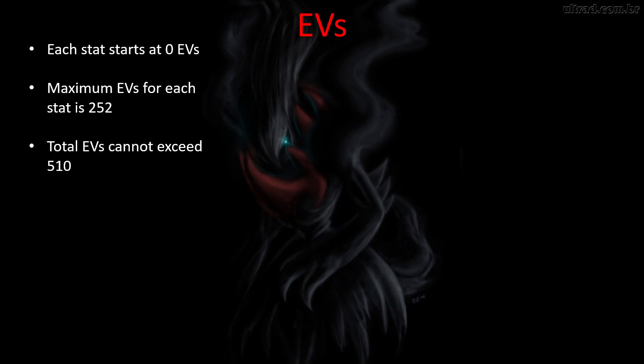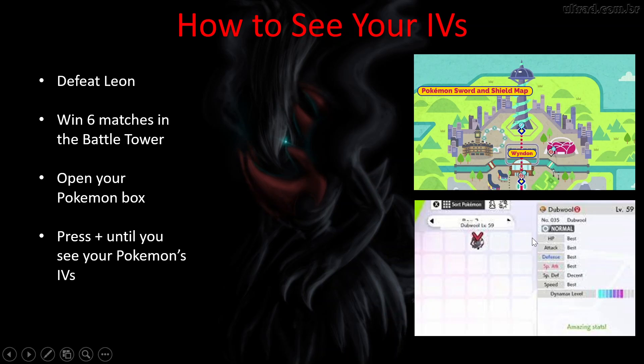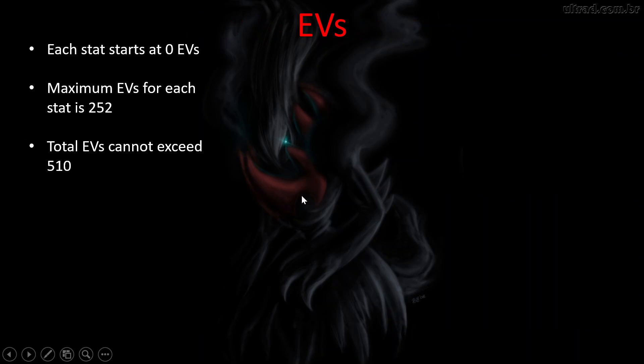Next, EVs — effort values. When you catch a Pokémon, each stat starts at zero EVs. The stats are hit points, attack, defense, special attack, special defense, and speed. Each stat can max out at 252 EVs, and the total EVs cannot exceed 510. That means you cannot max out the EVs for every stat. With six stats maxing at 252, but only 510 total to work with, you can max out two stats and have six EVs left over for one other stat — though the last two EVs are basically irrelevant.